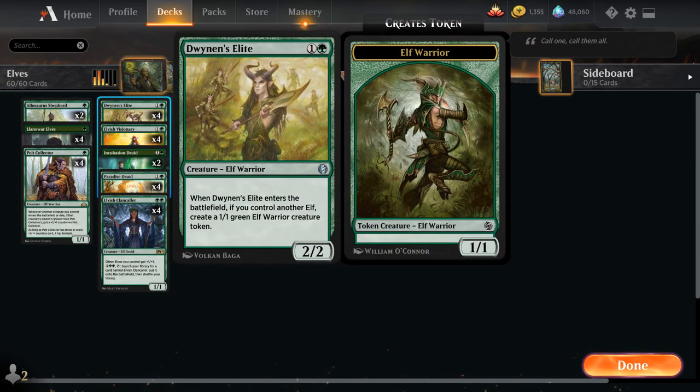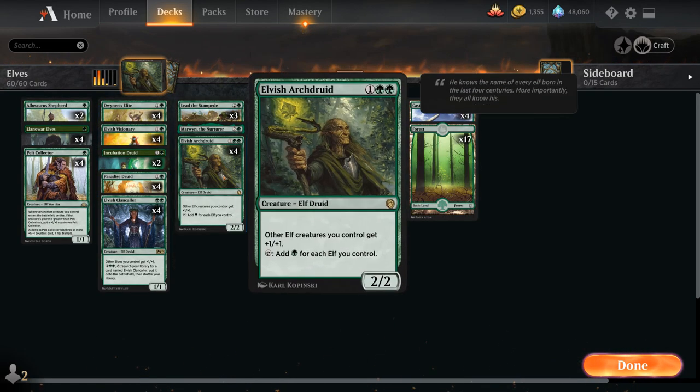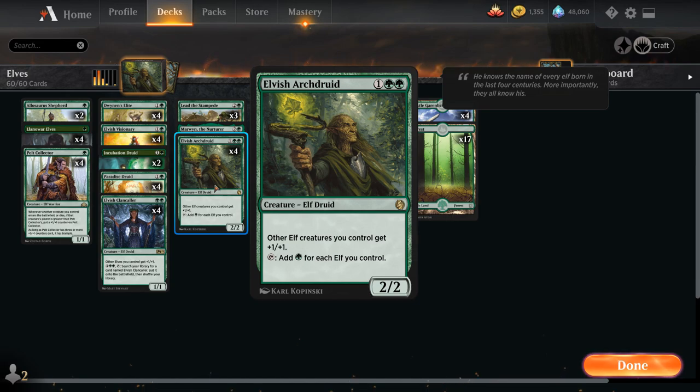Another exciting addition is Dwynan's Elite, a 2 mana 2-2 Elf Warrior. When the Elite enters the battlefield, if we control another elf we get to make a 1-1 green Elf Warrior creature token — so we get multiple bodies and a lot of power and toughness for just 2 mana. Dwynan's Elite also synergizes with our next new addition, Elvish Archdruid — a 3 mana 2-2 Elf Druid giving other elf creatures we control +1/+1 and tapping to add green mana for each elf we control.